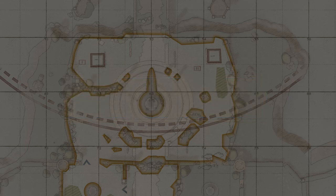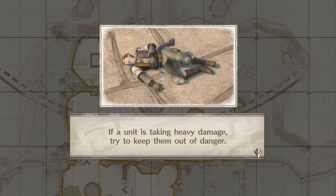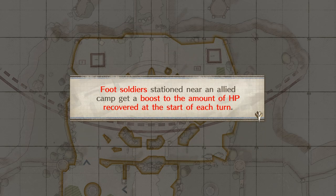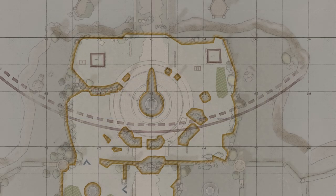Tutorial — Critical condition and HP recovery. Units whose HP falls to zero are in critical condition and cannot use CP to take actions. If a unit is taking heavy damage, try to keep them out of danger. A full soldier stationed near an allied camp will see the amount of HP recovered at the start of each turn. Tanks do not recover lost HP unless they are near an allied camp; if a tank's HP reaches zero, it immediately retreats.